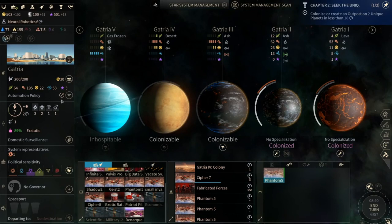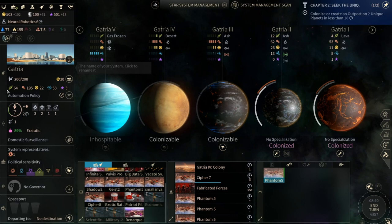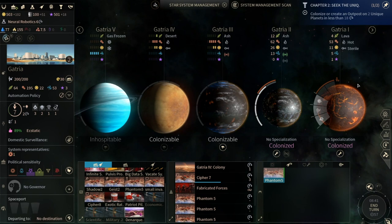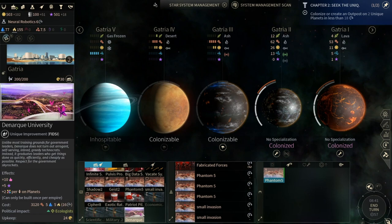This would actually be amazing for Gatria - the food, the production, the population. Not as many Riftborn, but that's okay. Hmm, interesting - how do we want to do that?